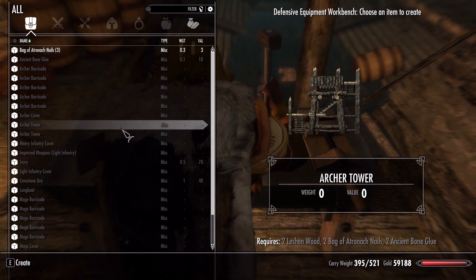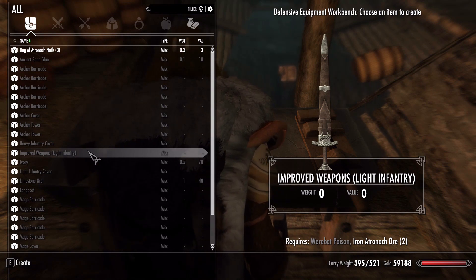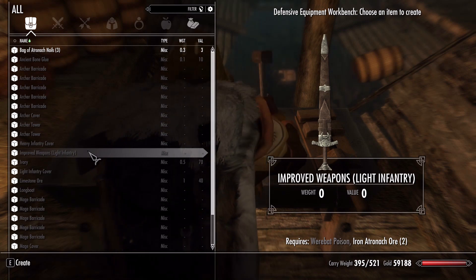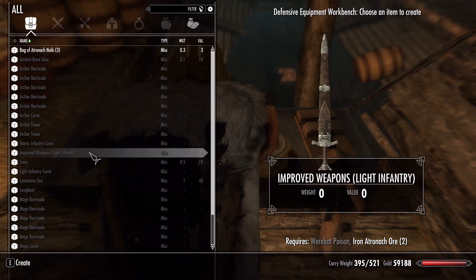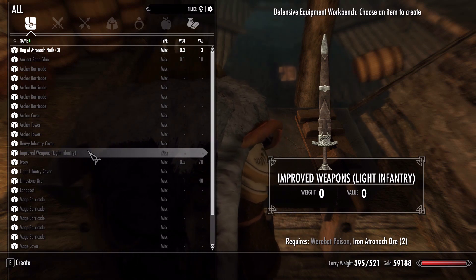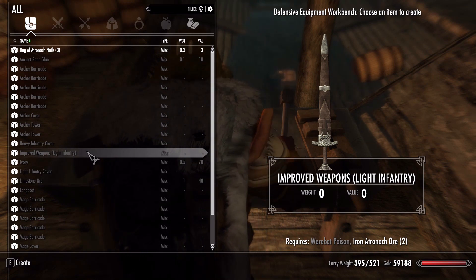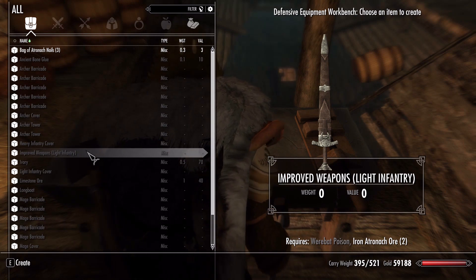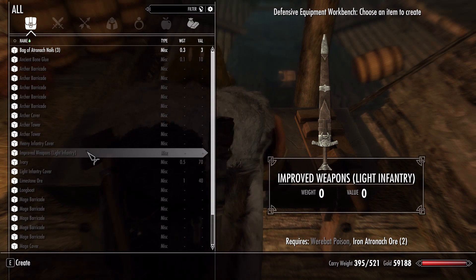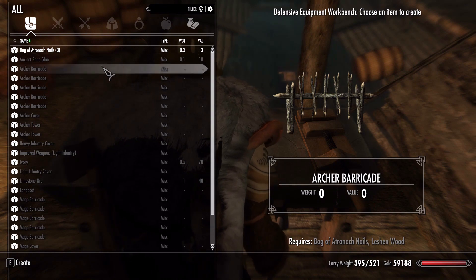A weird thing happened with the armor upgrade - when I went to do improved armor it had light infantry and heavy infantry, but when I did the heavy infantry upgrade the light one went away entirely. That worries me. The improved weapons did not disappear though, so I'm confused about whether there are still going to be light infantry with heavy infantry armor. I'm worried that if I click this it's going to override the heavy weapon upgrades.